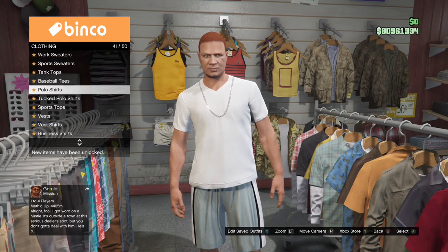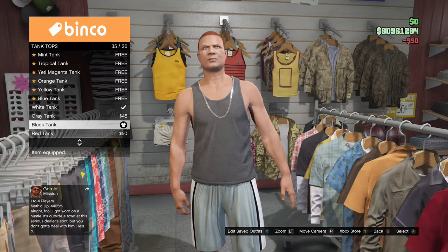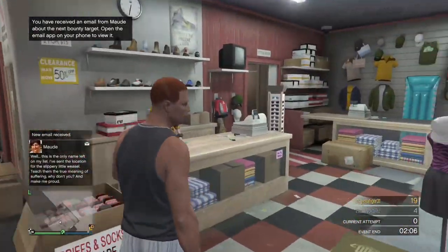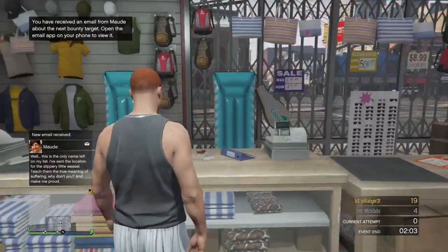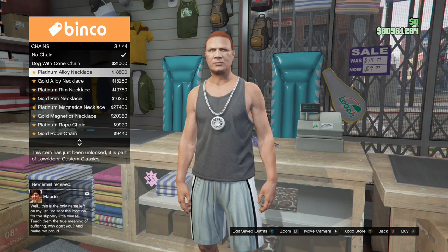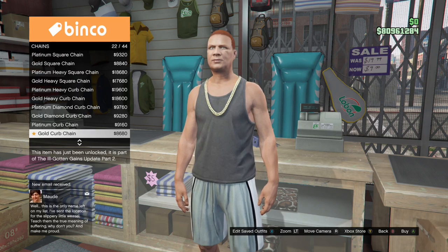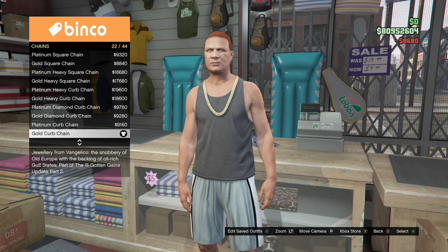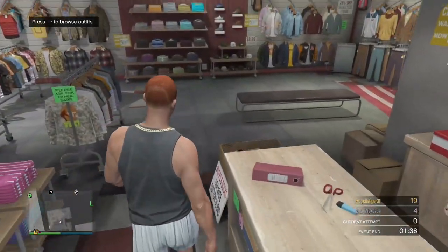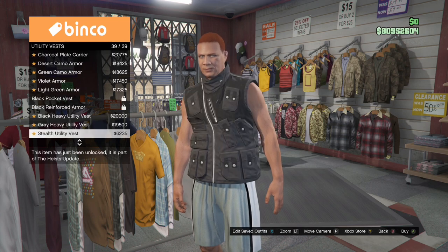Now I'm walking over to tops and I'm gonna put on the black tank top. The gold curb chain will give you black suspenders, or you can use the platinum curb chain for white suspenders. I'm walking over to tops again, going to utility vest, and putting on the black heavy utility vest.